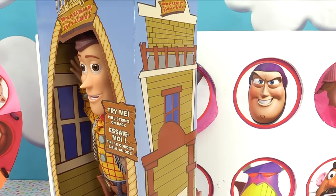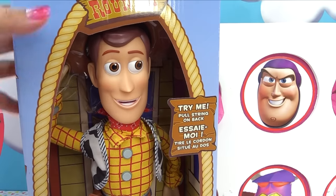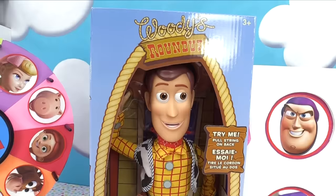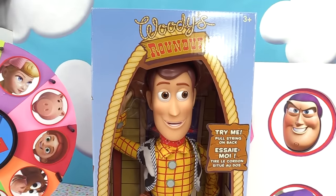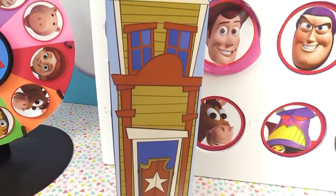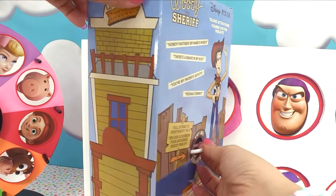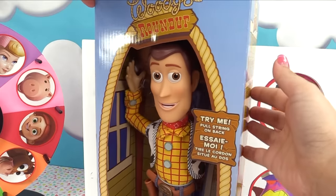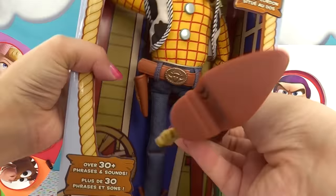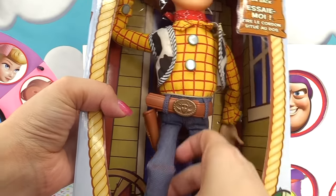Whoa, it's a ginormous Sheriff Woody — look how cool and big it is! You can try him by pulling the string in the back, just like the real Woody in the movie. This Woody talks and has over 30 phrases and sounds. Look at the box — it's an actual box from the movie, because Woody originally comes in a 'Woody's Roundup' box. Here is the back — we can also get Jessie and Buzz Lightyear. Let's pull the string. I'm gently taking him out of the box. Did they put Andy on the bottom of his boots? They did! That is so cool.